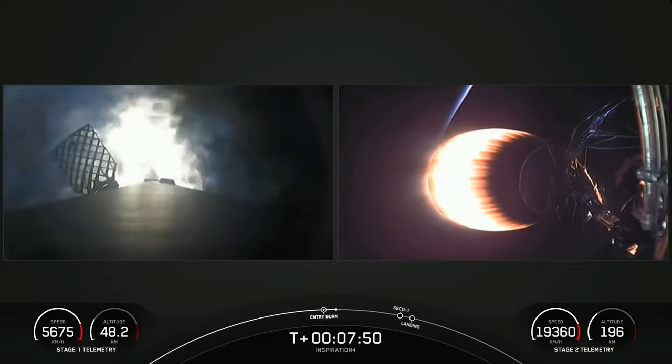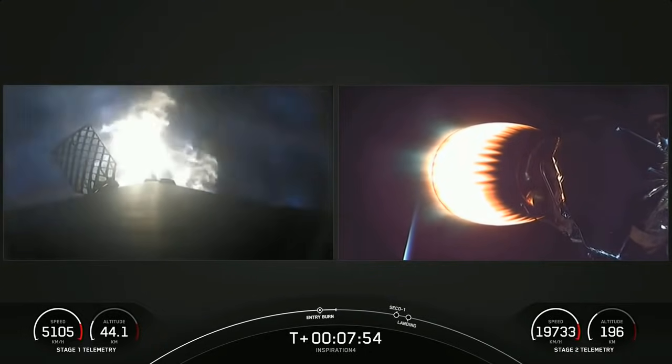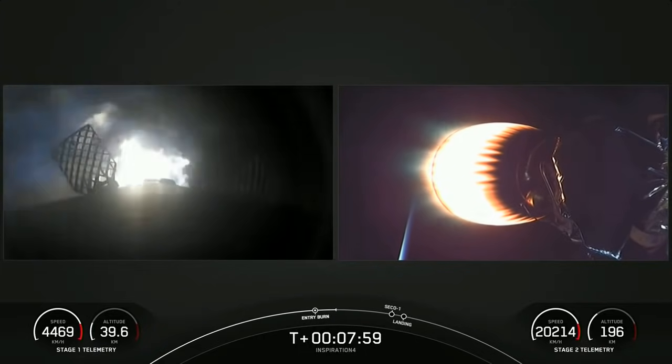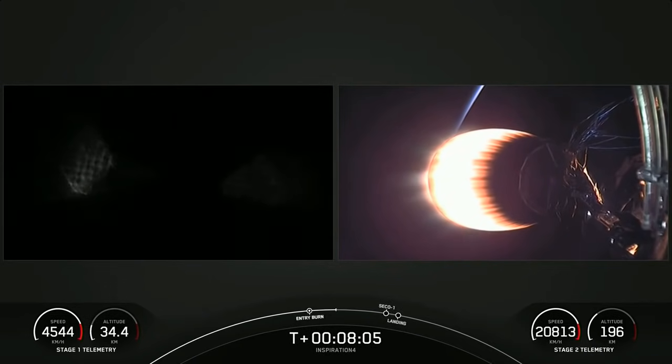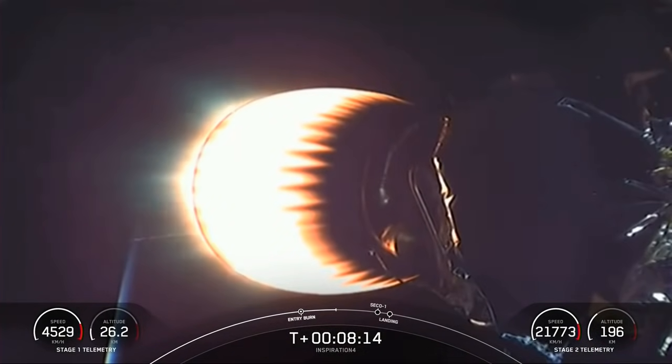What you're seeing on screen on the left-hand side is the entry burn — the first of two burns on the first stage. This first stage has already separated and is making its way back to Earth trying to land, while the second stage is headed into orbit with the crew on board. You can see a sunrise horizon there with planet Earth just behind the glowing MVAC engine.